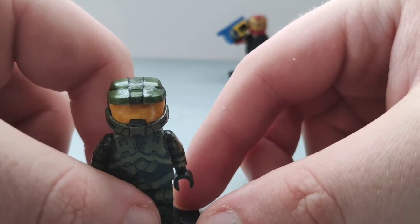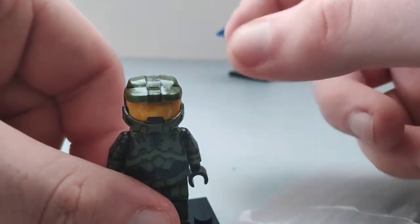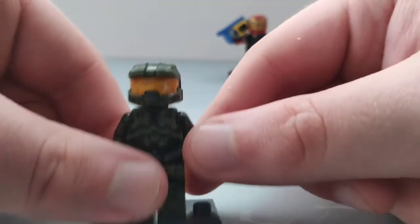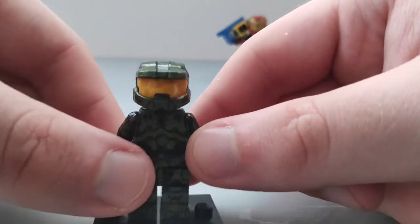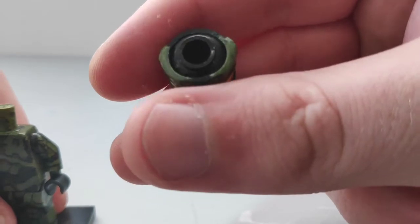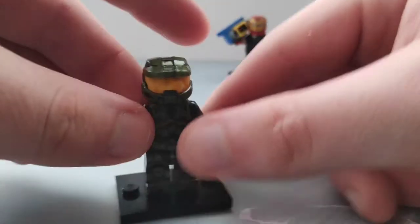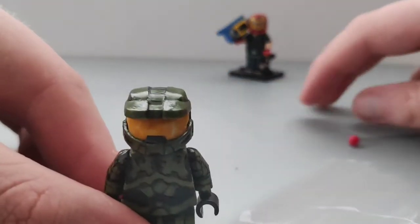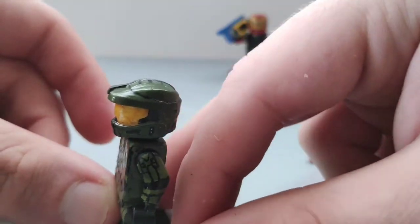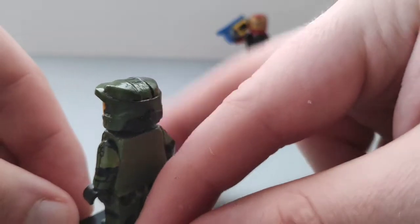Starting with the head — I think it's Brick Forge, definitely not Brick Arms, but it definitely starts with 'brick.' I think it's the Brick Forge space marine helmet, which is kind of the standard for most Halo 2/3 custom Master Chiefs. I got the sand green version and mixed up my own olive green color, painted it that color, and everything you see on the helmet is painted by me. Let me give you a 360 before I go into the depth of what I've painted.